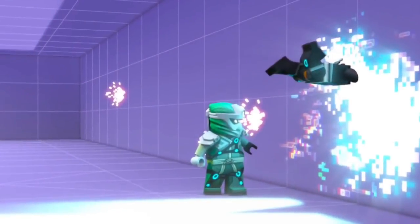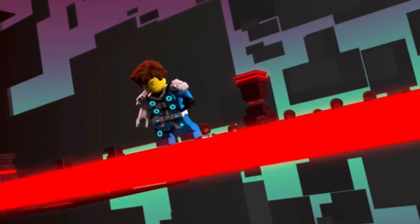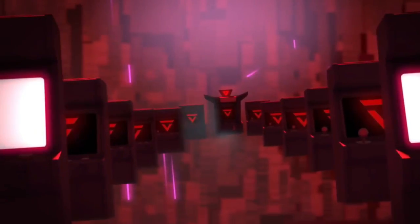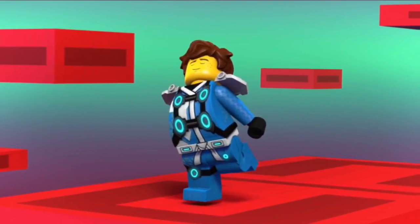Cole and Nia jump into a wall leaving Lloyd behind as he's getting fired at by red visors. Jay is pushed to the edge of the platform by a bunch of red visors. We get a final shot of the Prime Empire intro, then the Ninjago logo.